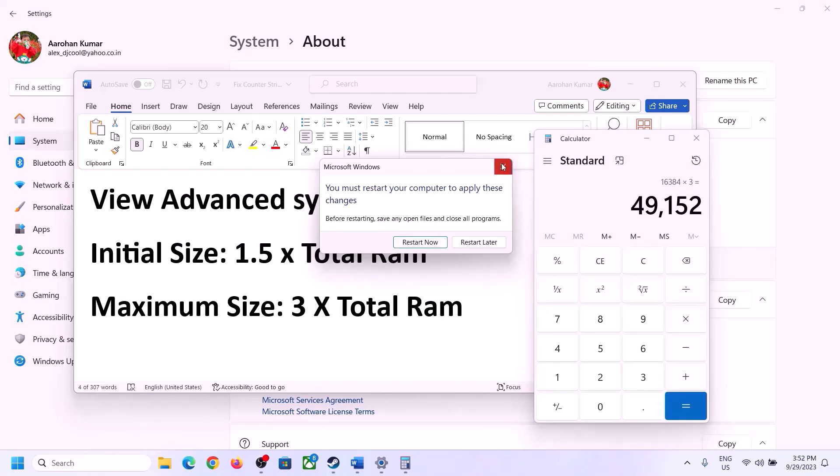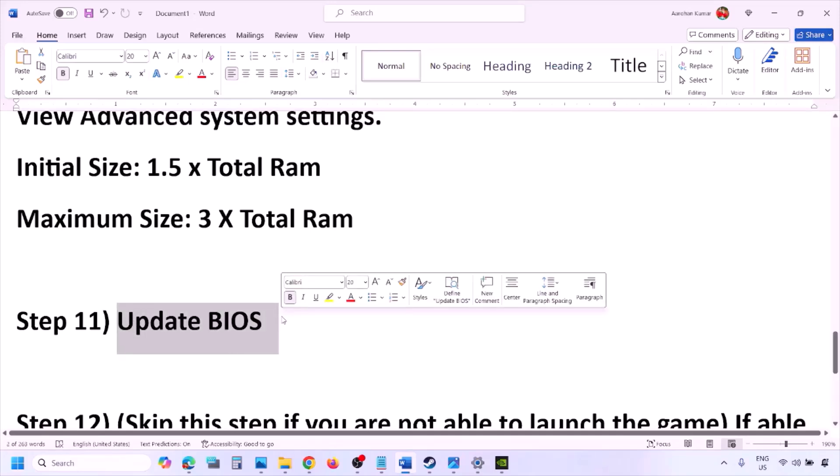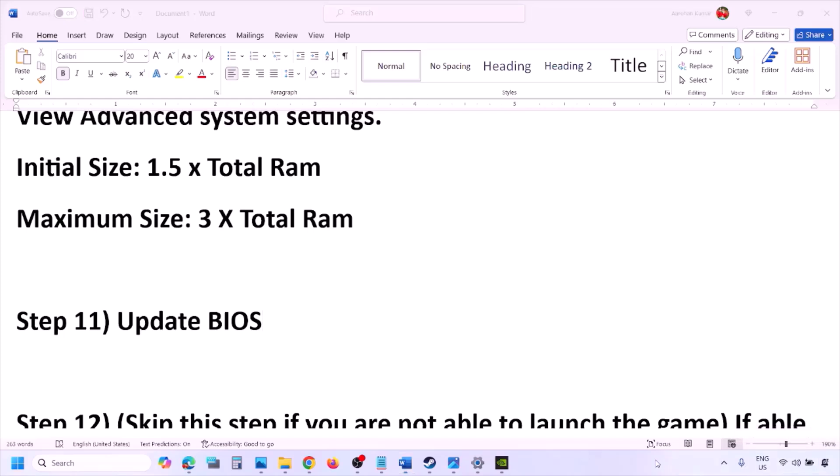The next step is to update the system BIOS. Go to your system manufacturer's website — for example, Dell users go to the Dell website, Lenovo users go to the Lenovo website. Select your model number, find the latest BIOS update in the software and download page, then download and install it. For laptops, make sure your battery is above 10% and the AC adapter is connected before updating. During the BIOS update your system will restart — do not unplug the power cable. After the update, log in and launch the game.